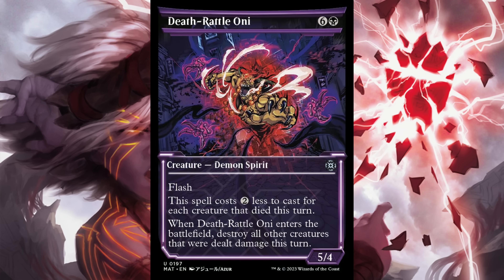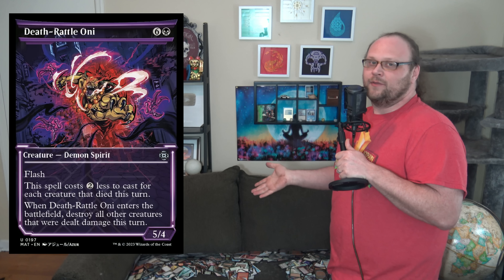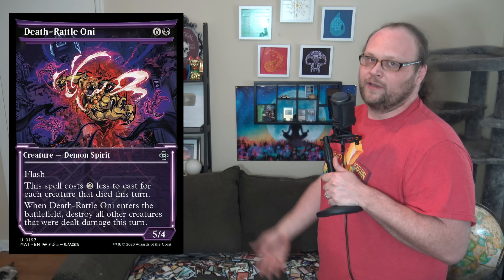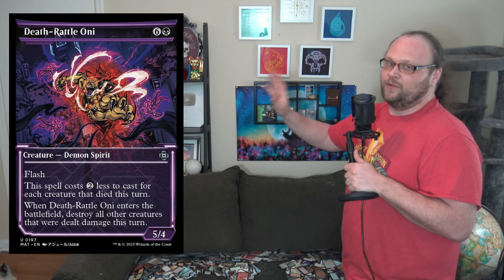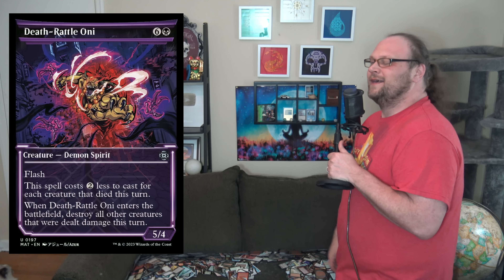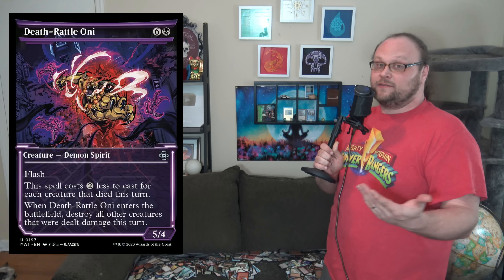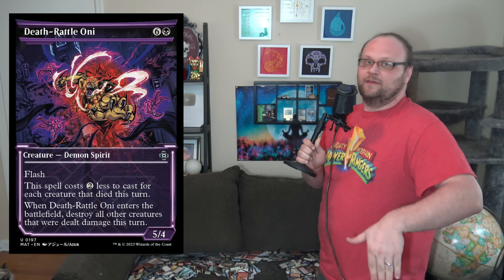Deathrattle Oni is 7-mana — 6 and a black for a 5/4 Demon Spirit with flash. This spell costs 2 less to cast for each creature that died this turn. When it enters the battlefield, destroy all other creatures that were dealt damage this turn. I'm torn — there are relatively common post-combat scenarios where you jump block with a couple of dudes and get a 3-mana 5/4 that kills 2 of their guys. But the dude is gonna sit in your hand until exactly that happens, and black has a lot of really good cards right now, so you have to be an all-star to get a deck slot.